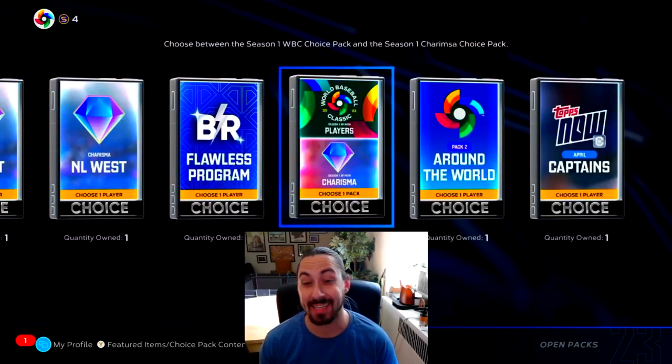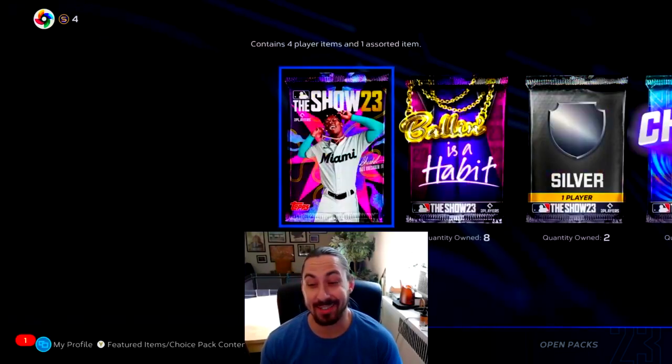Later today is the roster update. We're going to see lots of attribute changes. What you see in the top left hand corner, I have four stubs because I've done a ton of investments. As you can see, we have a ton of packs here. I've been hoarding them this entire time.